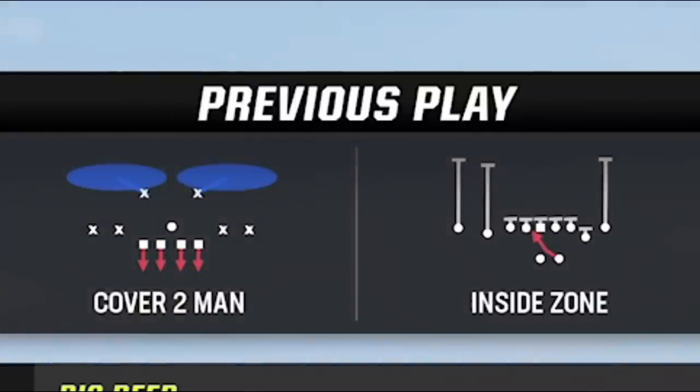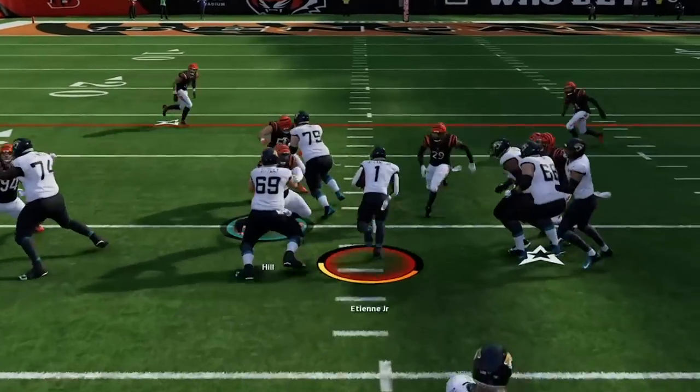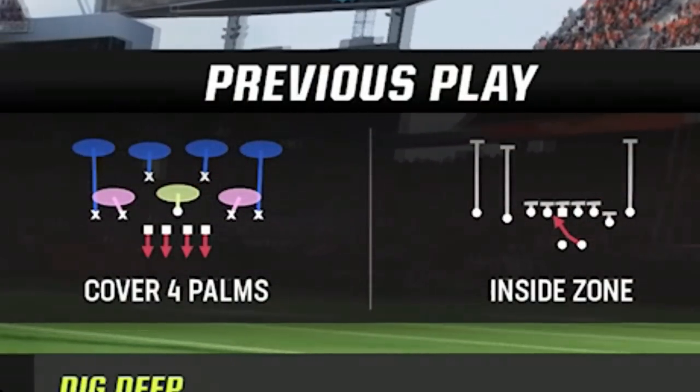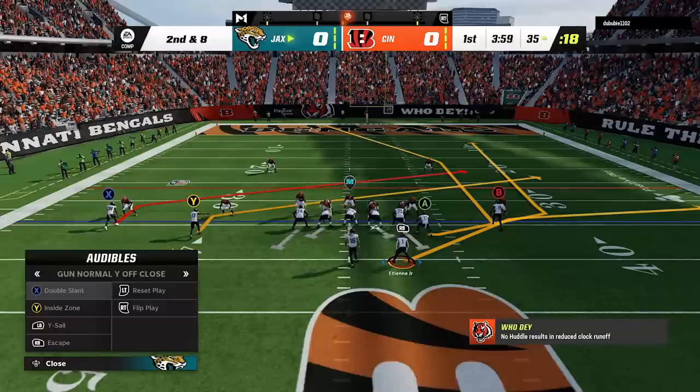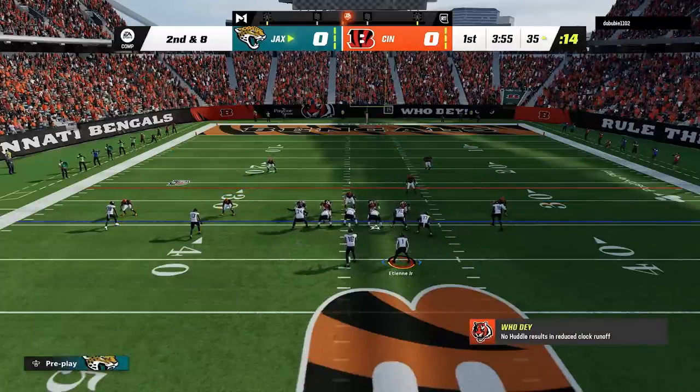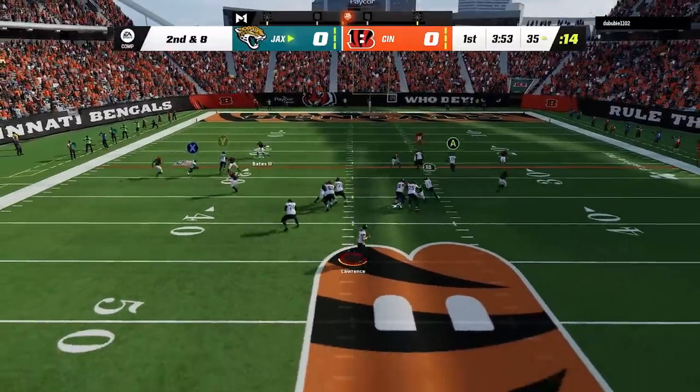It looks like my opponent is in a cover 2-man setup, so I run again, only to see that he switches over to cover 4 to try to slow down my run on the next play. So on the third play of the game, I switch over to the escape play. All I have to do is put this tight end on a streak, and it's a one-play touchdown versus both cover 2 and cover 4.